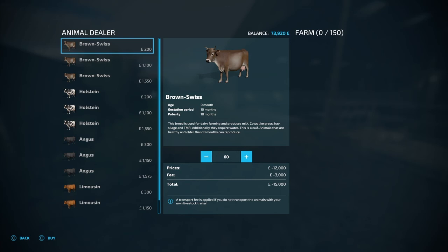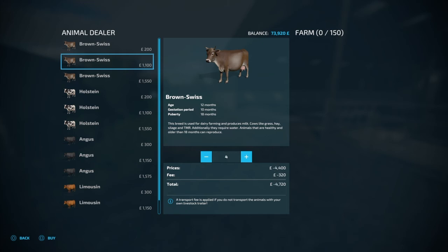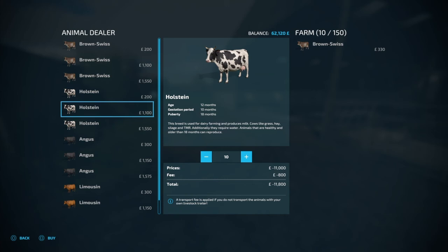It's going to take a while — 10 months. Maybe if I get five... I accidentally did 60 there. Should just get 10. So it's 11 grand for 10 of them with a fee of 800. We'll buy them — we'll buy 10 of them.